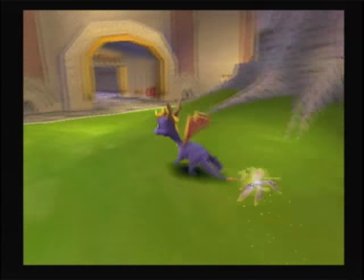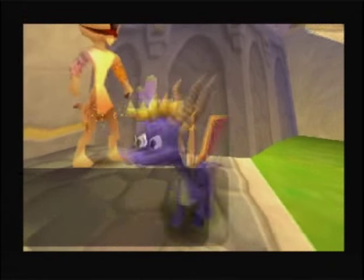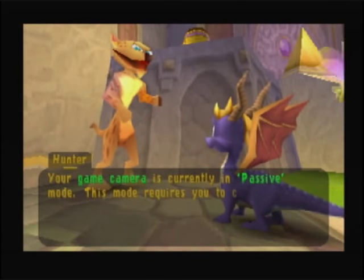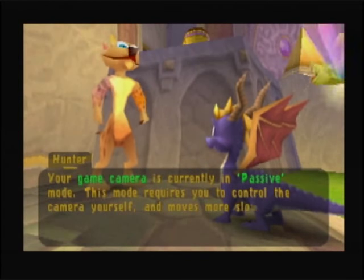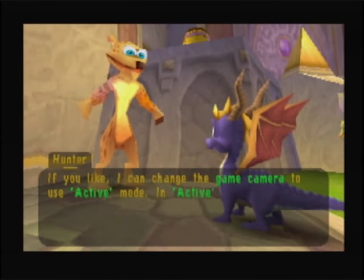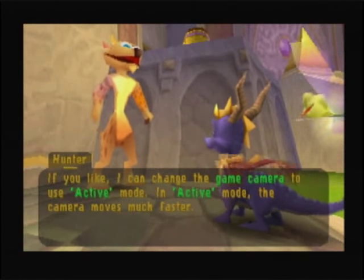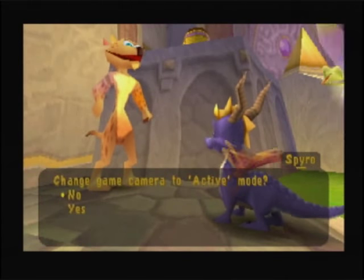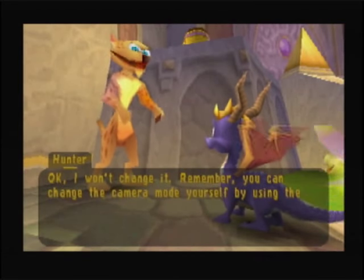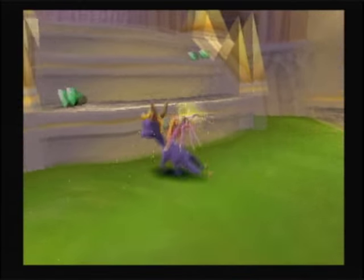A note about the 1-up butterflies that I'm not sure I ever mentioned: they also function as a full heal for Sparx. The game camera is currently in passive mode, which requires you to control the camera yourself and moves more slowly. I have actually tried active mode before and didn't really like it, so I'll leave it. Remember, you can change the camera mode yourself using the Options menu.